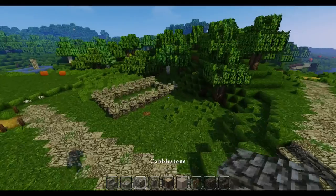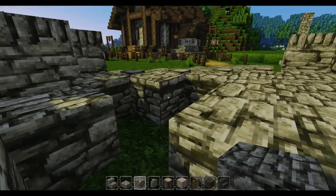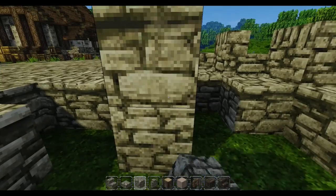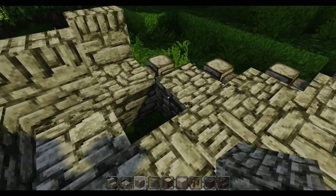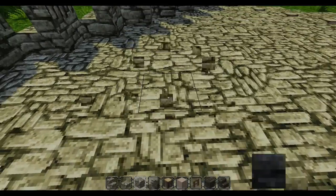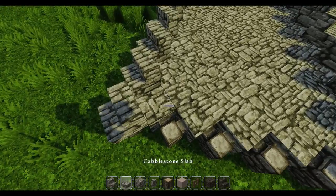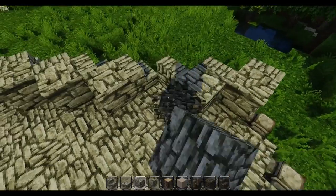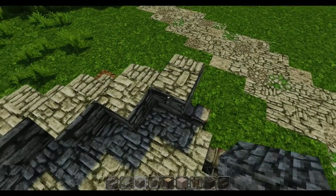We'll go ahead and raise this up by one and fill it in and work from there. I'm not going to time-lapse this because it won't take me long. The biggest challenge about building diagonally in Minecraft is translating something you could easily do on a flat right-angle surface to something that is not on a right angle at all. This is going to be a small house — interior-speaking — and we're going to have to figure out how to do windows and literally everything as we go along.